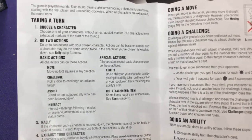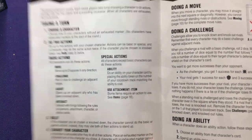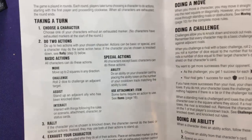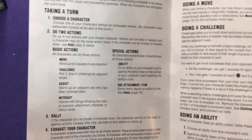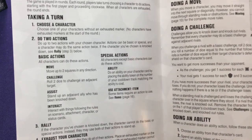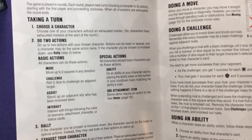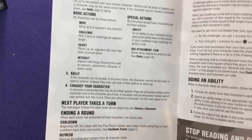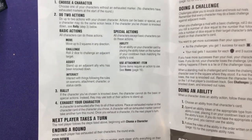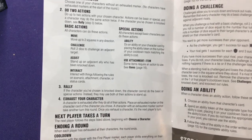Lots of characters have special abilities and items they can use. Some of the games have companions, which are an extra minor ally you can have added - stuff like Tinkerbell or Zero from Nightmare Before Christmas. Then the third thing you do is rally: if your character has been knocked down, you can instead of doing any action, stand them up.